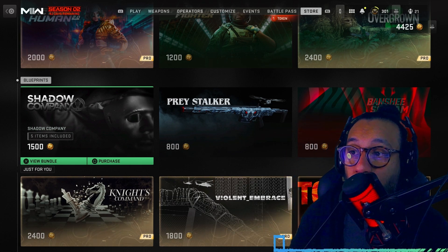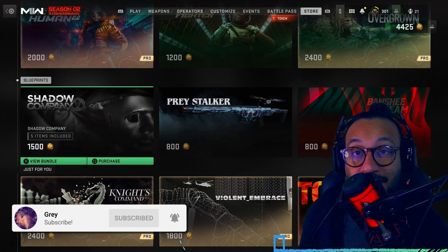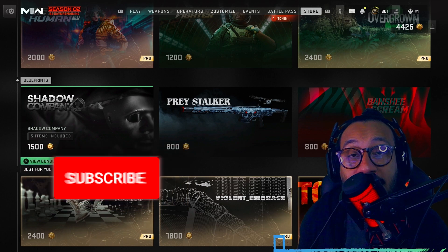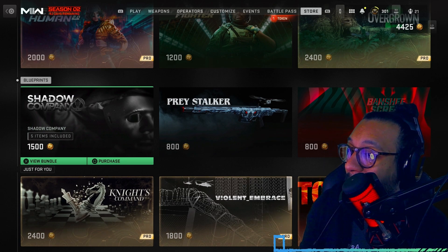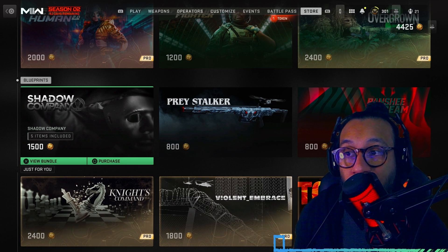Hey, what's going on guys — it's your boy Gray here, welcome back to the channel. As promised, I told you guys I would cover this bundle. The new Shadow Company bundle is now available in Modern Warfare 2 and Warzone 2 — 1500 COD points. I don't know about that; there's not much in this bundle, but let's take a look.